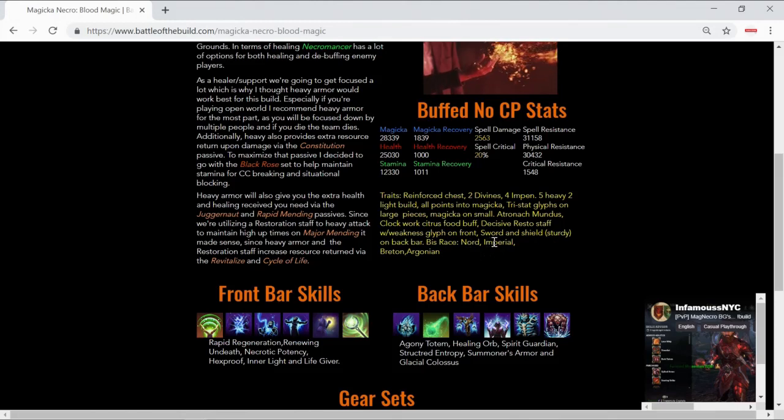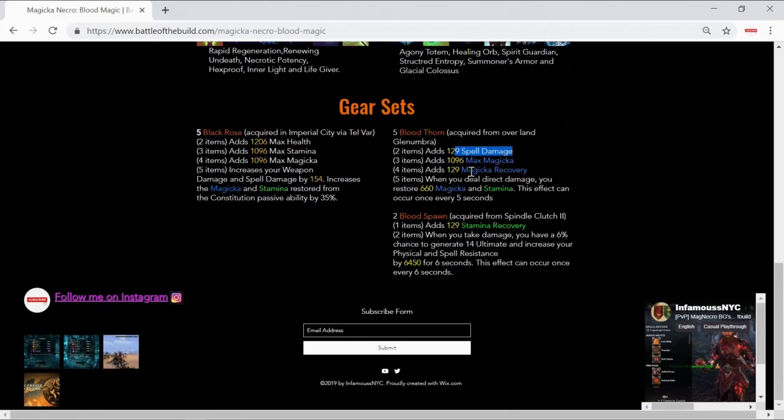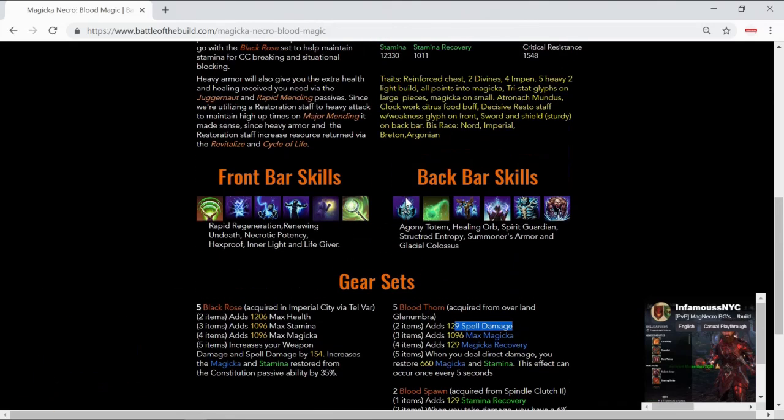The best race choices are Nord as I mentioned, Imperial — great because it gives more stamina, more HP, cost reduction, and restores magicka, stamina, and HP when you deal direct damage — and Breton, which is great for cost reduction, extra regen, extra max magicka, and extra spell resistance when you have a status effect, which couples nicely with the necromancer's extra 8% healing when it has a negative effect on it. Argonian is good for extra healing done and the passive from potion use. I put Argonian last because our base recoveries plus Black Rose and Bloodthorn give us really high in-combat recovery already.